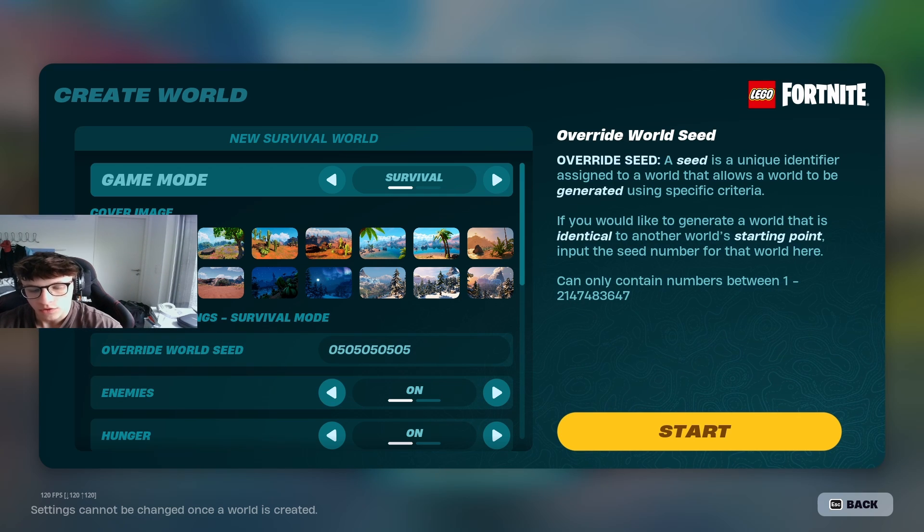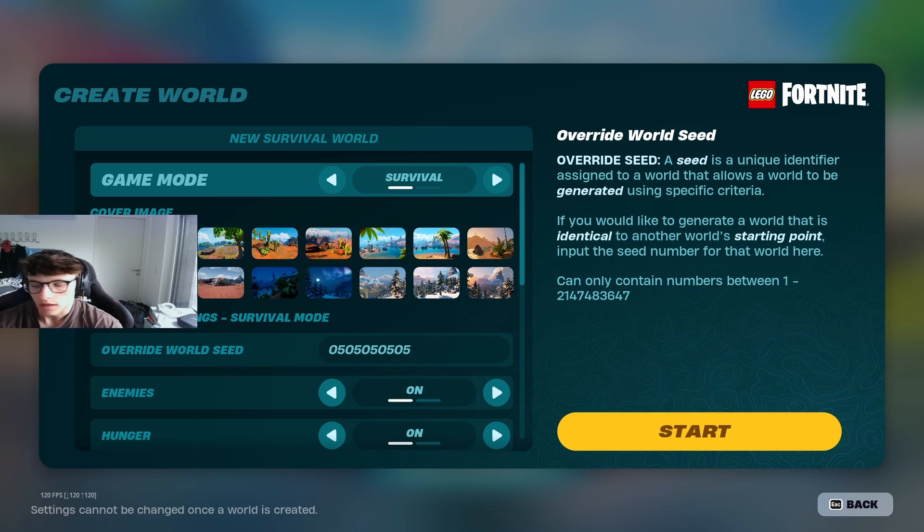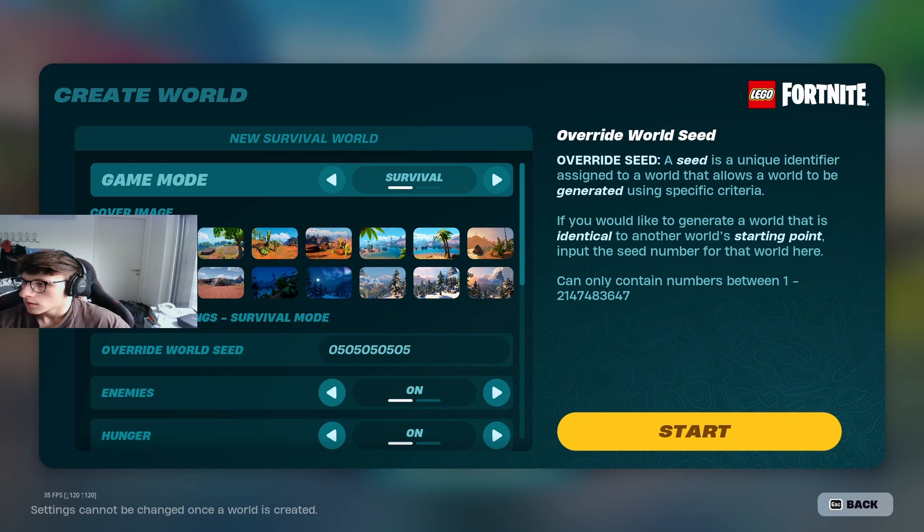So we'll start with this one — just take a screenshot and type it in: it's 0505050505. This is a desert biome with a lot of caves — there are around 10 caves very close to each other, so if you need to get obsidian from a cave, for example, this is a really good seed code.